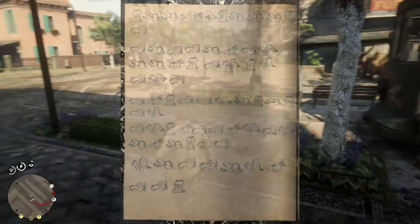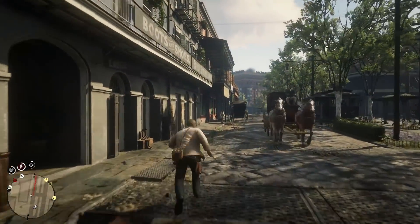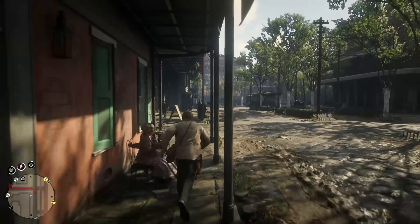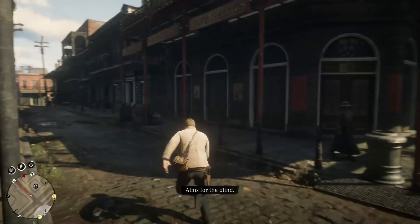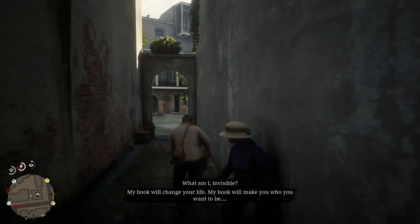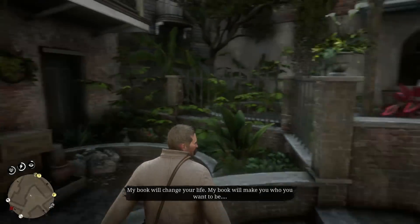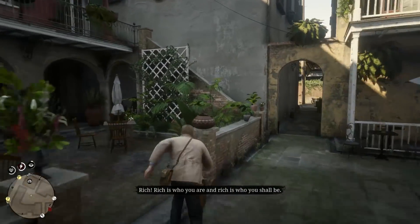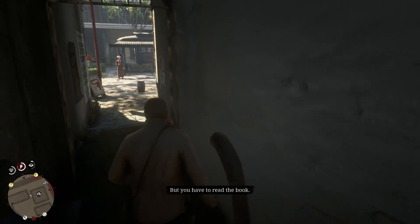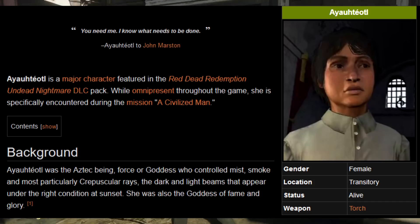To actually get all of these symbols is a long process that I won't include in this video, because this video is less of a tutorial and more of a discussion. I'll link a tutorial video in the description below if you want to check it out for yourself. As for what this cipher means, I'm not sure what to take from 'Blessed are the Peacemakers, Ayah.' It's really tough to say what this necessarily means, but we do know who Ayah is — it's a direct nod at one of the characters in Red Dead Redemption 1, specifically an Aztec being, force, or goddess who controlled mist, smoke, and most particularly crepuscular rays.